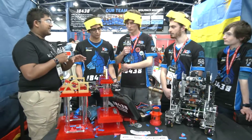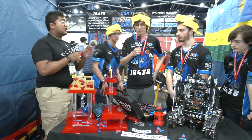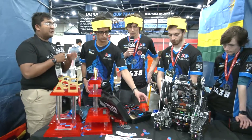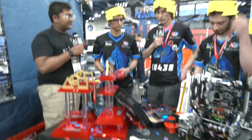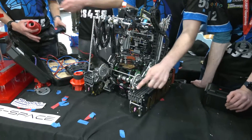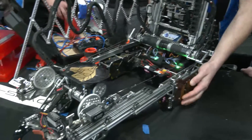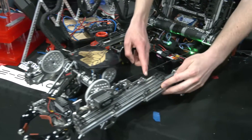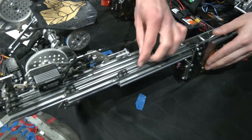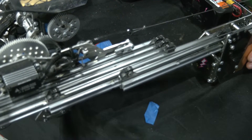Let's move on to your intake system — you have over six feet of extension. Walk us through the general slides: which slides are they, how do you mount them, and how do you power them? We have six stages of Misumi slides on both sides of the intake. We cut our own custom polycarb inserts for the three millimeter pulleys in there, and we also printed our own string guards, which prevents the string from coming out side to side or up and down. That has helped us a lot throughout the season.